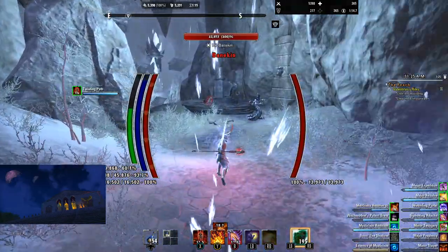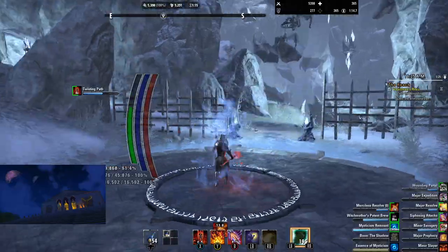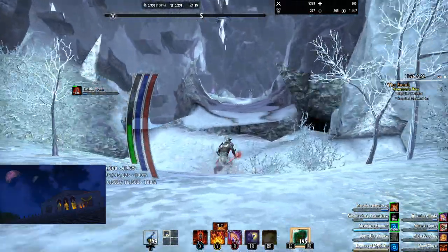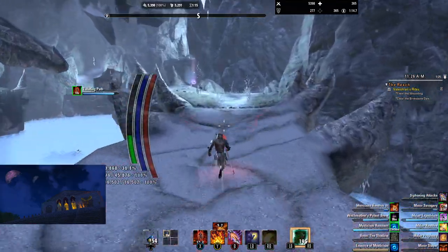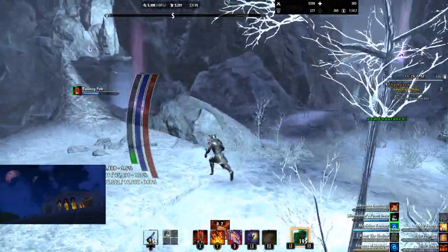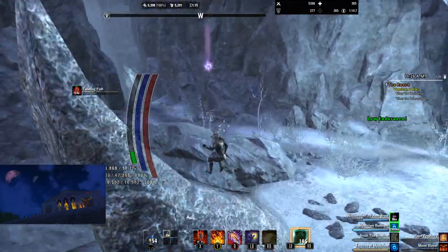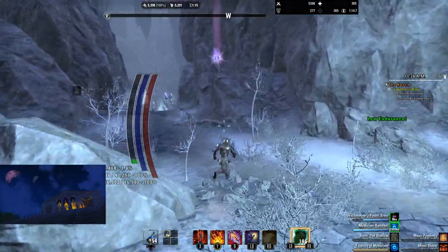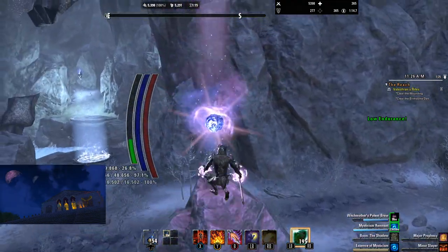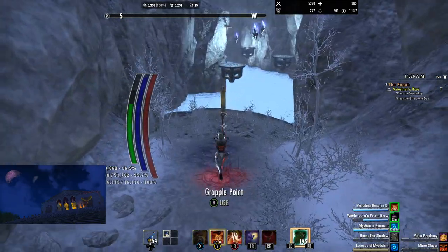Now we can just keep running, pick up the portal if you need it, then pull the chain — done. Now we're going to go to the first secret boss. I'll show you guys the green one when we go back through there. Oh wow, look at that — two mysticism orb fragments right here, that's great. There's another one up there. We're going to go get this side boss first, so let's pop up here and pick up that fragment. Now we've got 51.7k mag — this stuff's crazy.